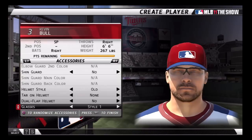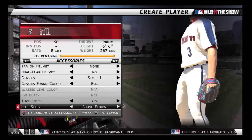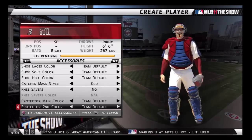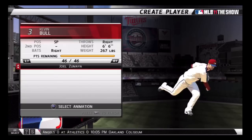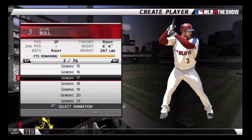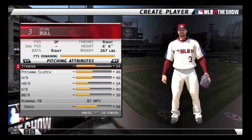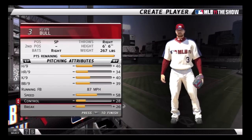I also had my three pitches: a running fastball, so I get a little bit of movement out of my fastball which helps with left-handed hitters. I also went with a changeup, which is a good strikeout pitch. I went with a slider, which is a pretty standard swing-and-miss pitch that I can get people to swing at out of the zone. As far as my stats, I basically put everything into my three pitches — speed, control, move, and break.